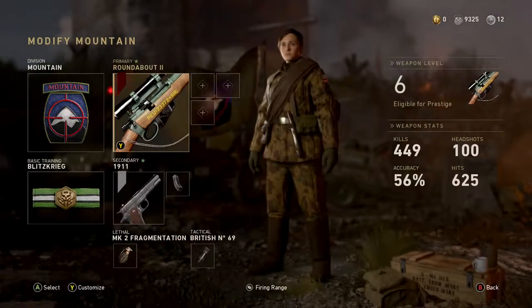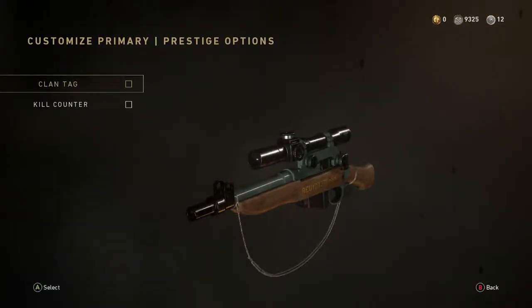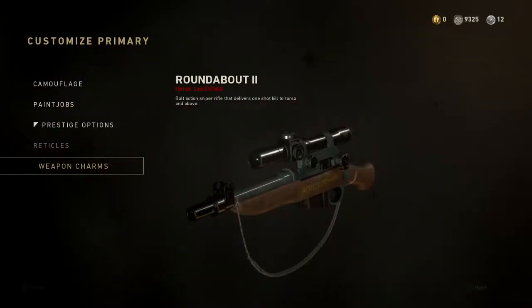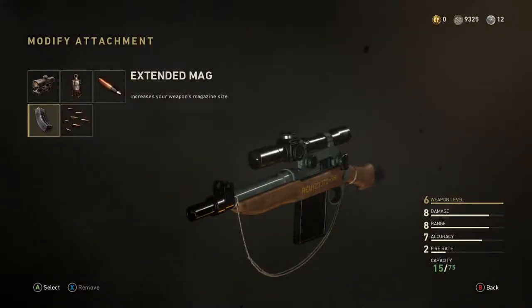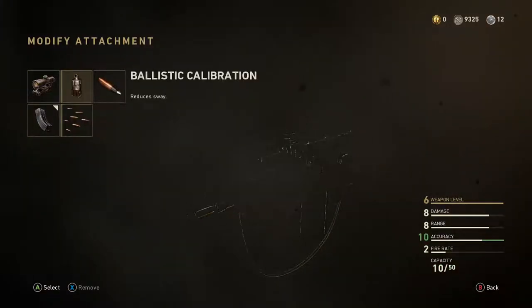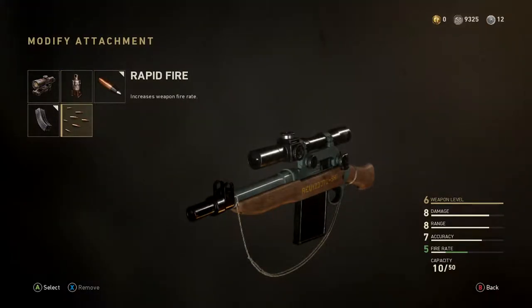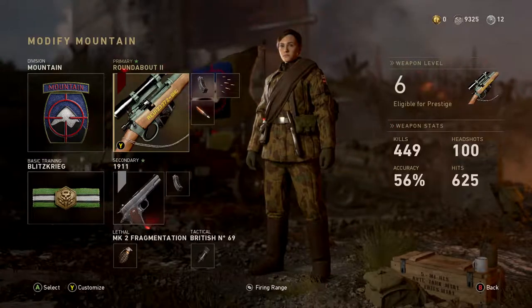Oh yeah, this looks so much better. Probably better if you put a little diamond camo on it. I'm not going to put any of these on, but we are going to put extended mag, full metal jacket, and I guess fire rate, so it'll run a little bit faster.